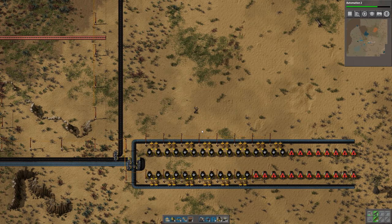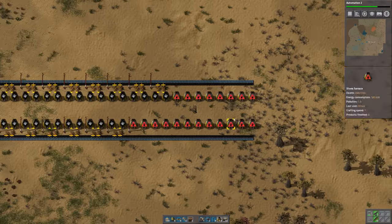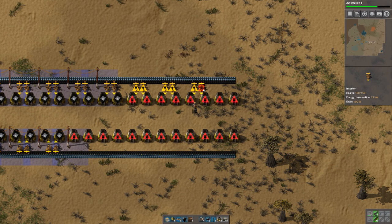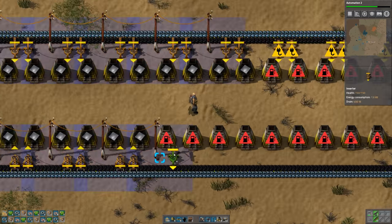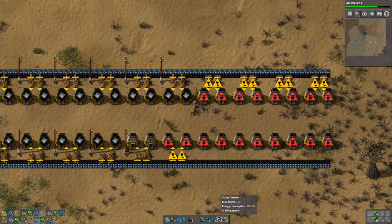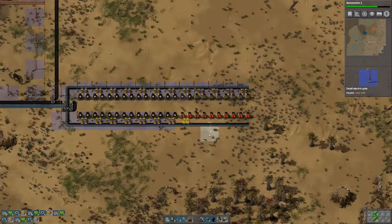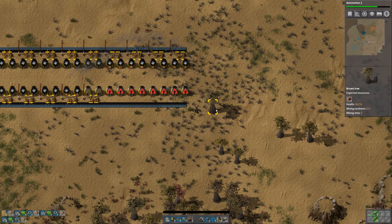In this episode I think we're going to try and hopefully get a little bit more of our automation set up for some of our basic needs. One of those basic needs being inserter automation, because things are kind of tough at the moment having to do it manually. I'd also like to get up to steel so we can stop worrying about all the wood, because there's not a lot of wood on this map — there's enough for early game but not much after that.